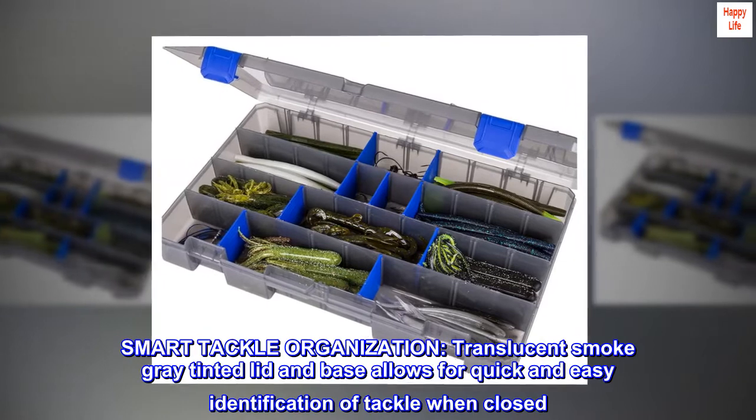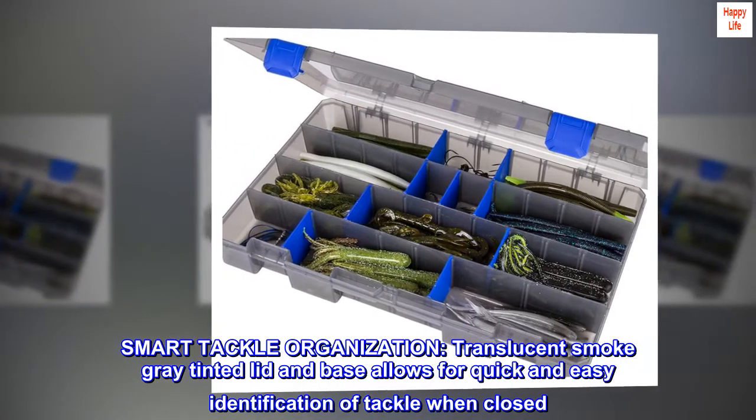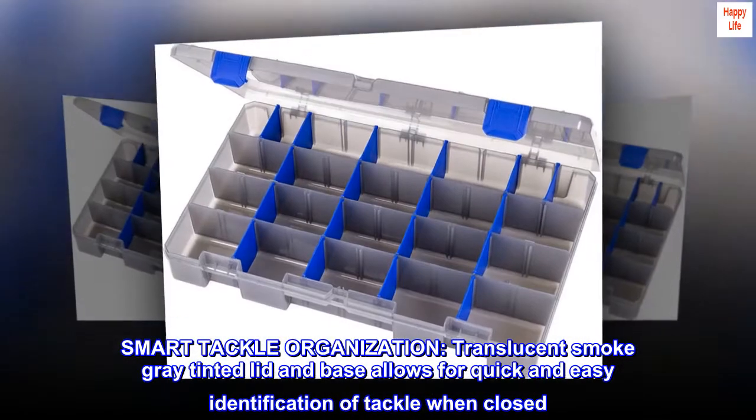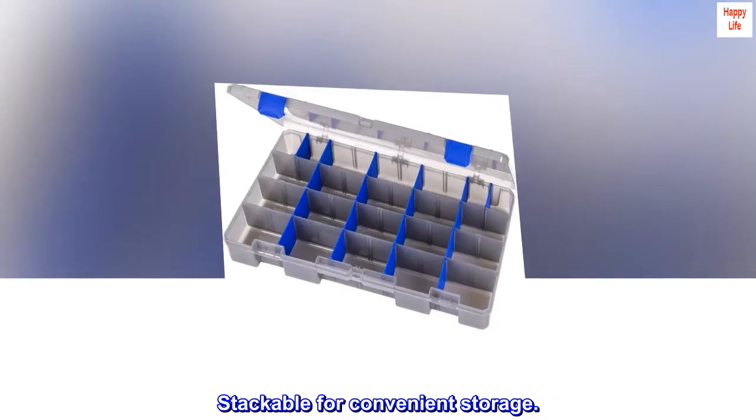Smart tackle organization. Translucent smoke gray tinted lid and base allows for quick and easy identification of tackle when closed. Stackable for convenient storage.